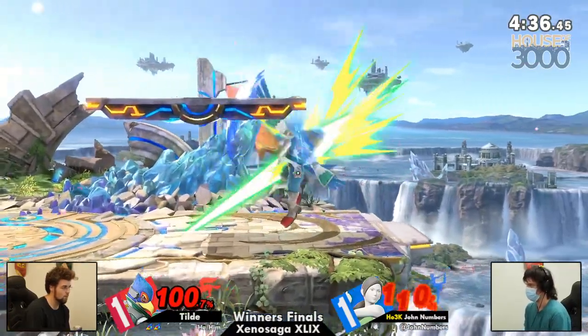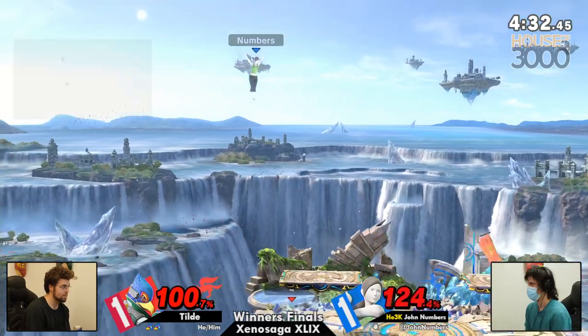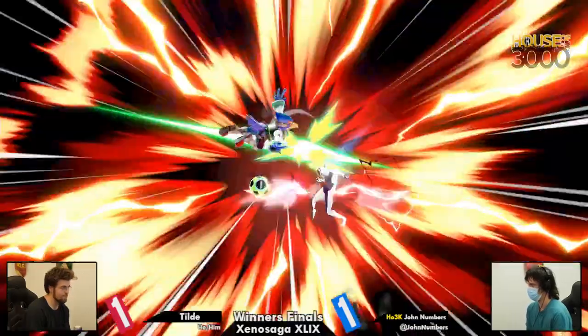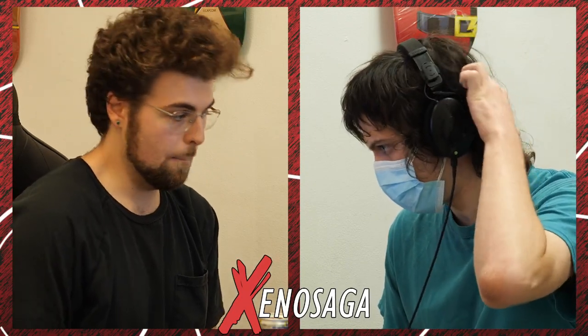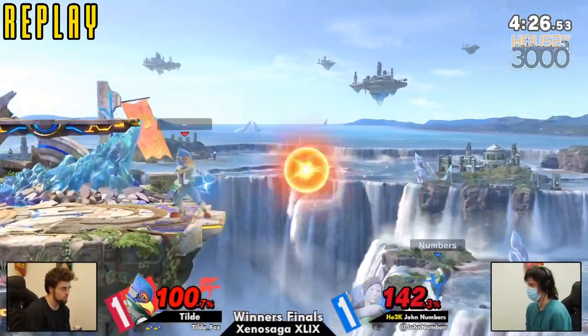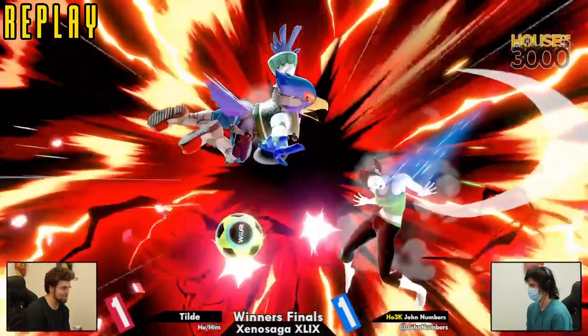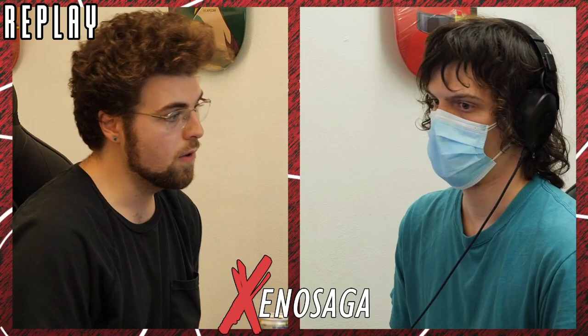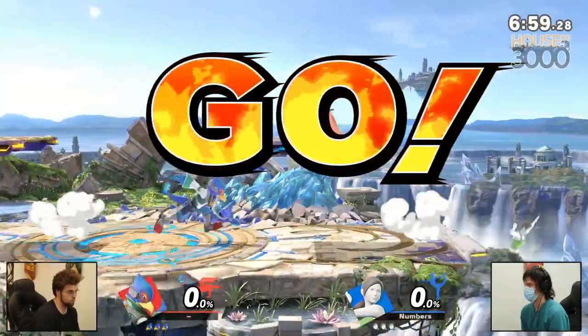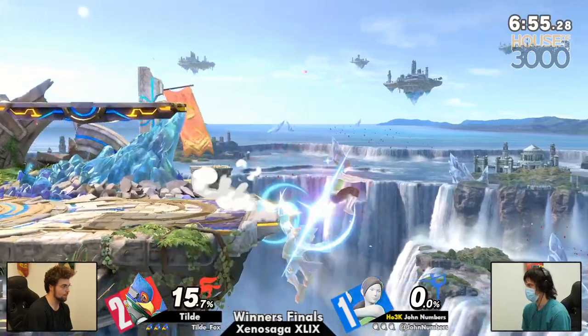The up air gonna just rack on some damage, put in a juggle situation. Numbers gonna be able to reset the neutral just by doing the thing we all want to but are scared to do — run away. The sun salutation catching Tilda getting a little bit aggressive from the platform, but this aggression continuing to pay out for Tilda. Catching John coming off the platform and once again using these lasers to disrupt John's resource gathering at the ledge. What a cheeky little find from Tilda — using the forward air knowing the hurtbox shifts him horizontally, flattening out that vertical hurtbox so significantly, and finding the short hop to get just above the header height. Beautiful awareness there from Tilda to capitalize and seize the stock.